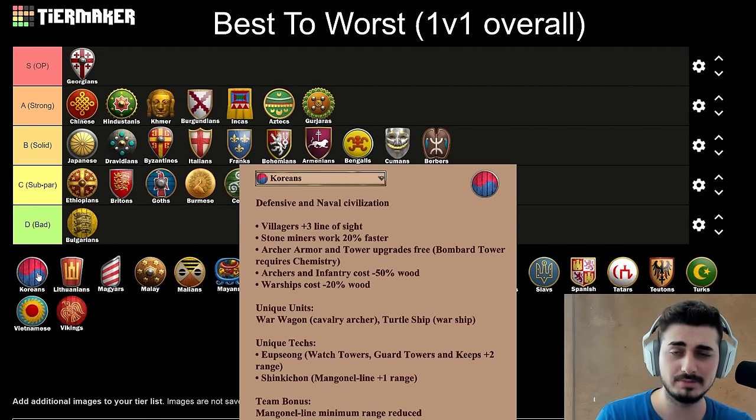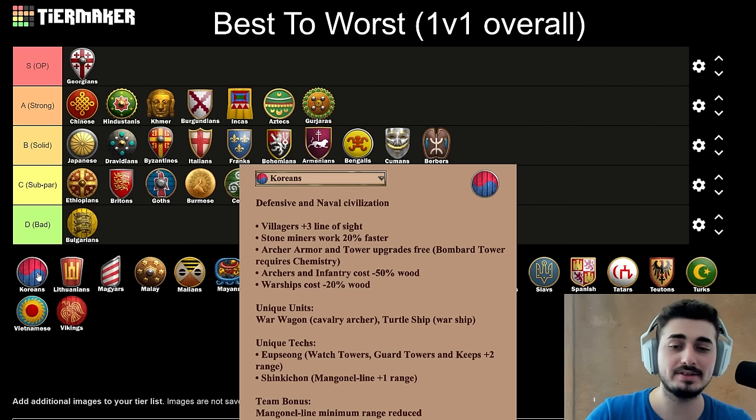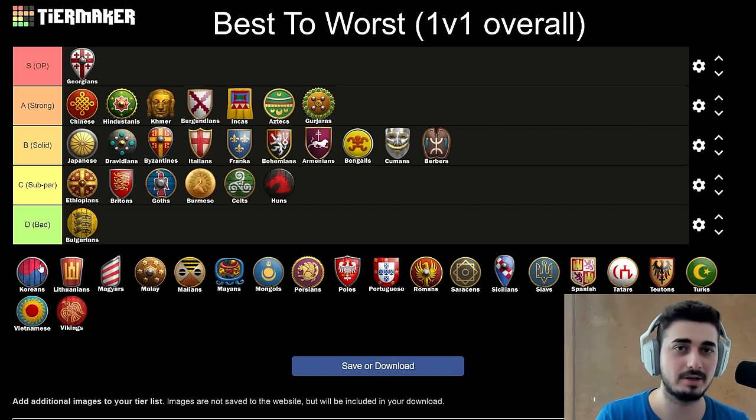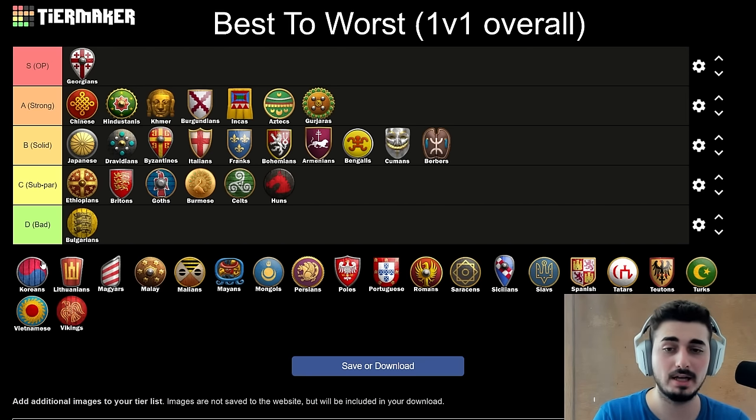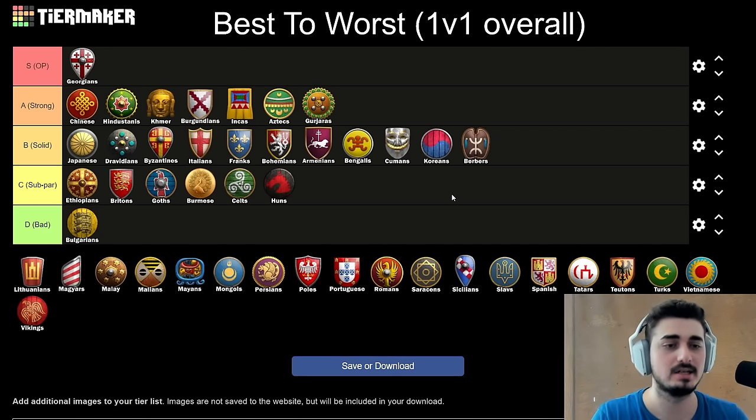Next up, the Koreans. This civilization saw some decent play in Hidden Cup on maps like Cup. All their bonuses mesh really well together: free tower upgrades, Mangonels with no minimum range, free armor on range units, and cheaper wood units. That all meshes well for an archer, Skirmisher, siege, tower push style all about map control. Their biggest weaknesses are late game — lacking Bloodlines and armor means bad cavalry — and lacking Blast Furnace can hurt in Halbs versus Halbs situations. They obviously lack the Monk tech in Castle Age, but War Wagons are strong units. Overall I really like the Koreans — I'd place them somewhere in B tier. Similar to Berbers, they never feel like the best civ, but they feel like a pretty good civ in a lot of cases.